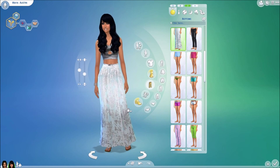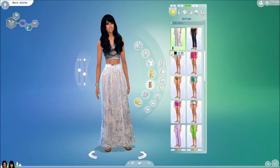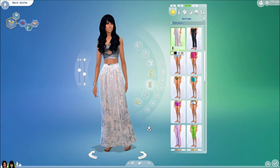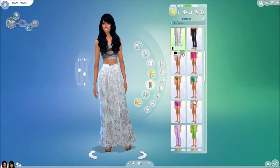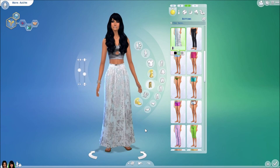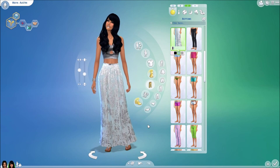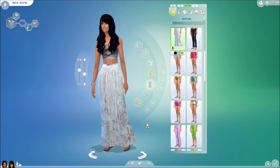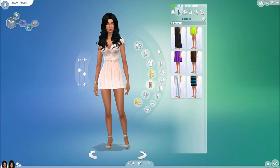Here we are with the Nymph collection — this is a skirt that comes with the collection, again by Miss Paraply. The skirt comes in a variety of colors: a nude pink-peach mixed with gray, a blue and white, and all black. I absolutely love this maxi skirt — it's extremely detailed and very well made.